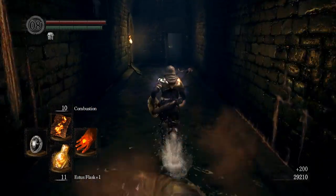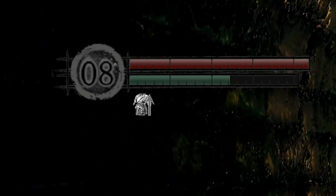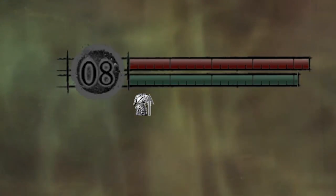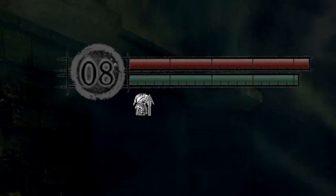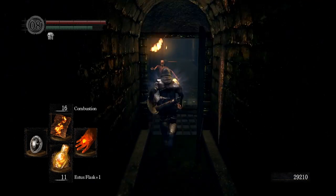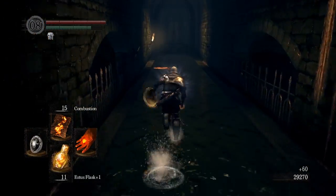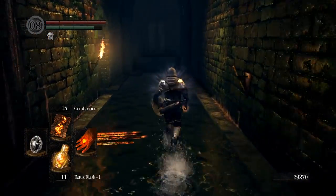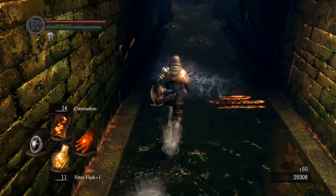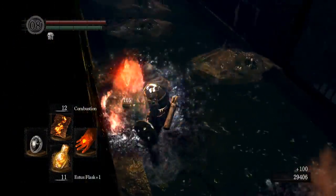I'll do this once or twice more just to see if we can get a drop so I can demonstrate. You'll notice our humanities going up too because the boss of this area is still alive, so we're still absorbing humanity from enemies around here — the game naturally trying to push us towards having some humanity to be able to perform summons and stuff like that.